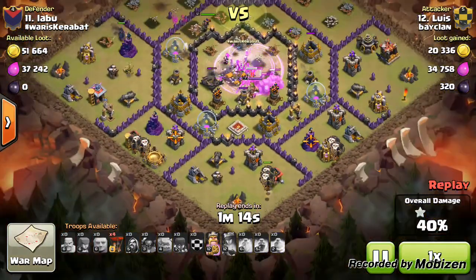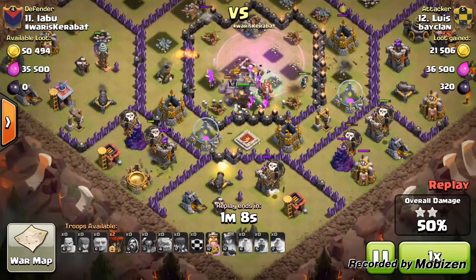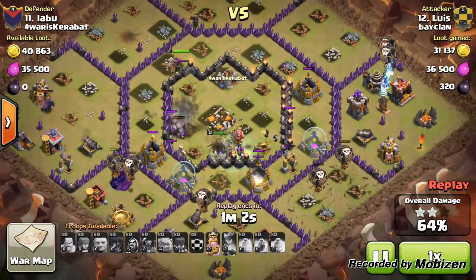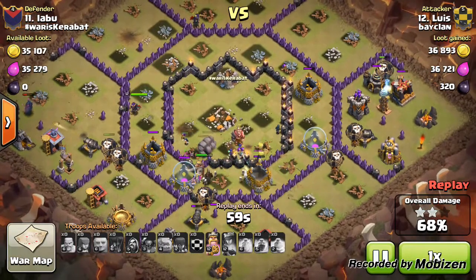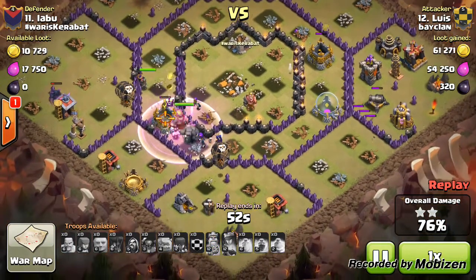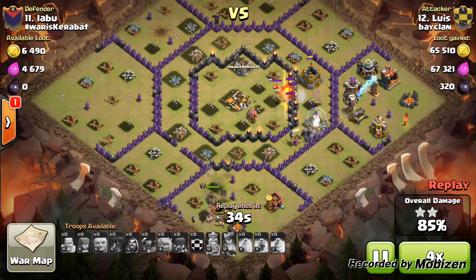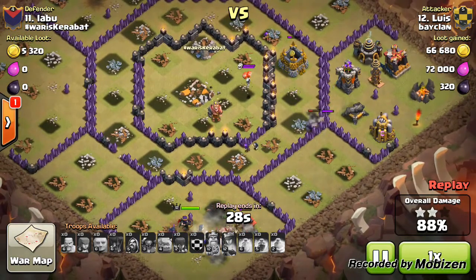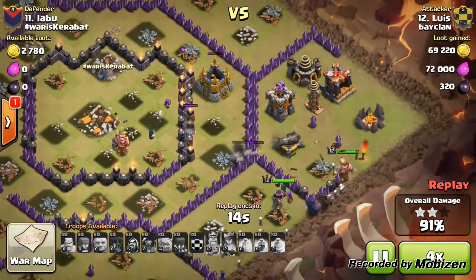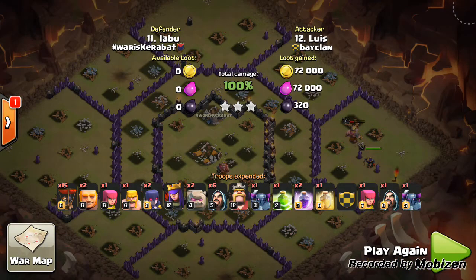His king went into the center, his queen is cleaning up buildings, then he places the remaining balloons to clean off the rest of the defenses. Almost every single defense at the bottom and sides is getting destroyed. Almost every single troop is left over — except two wizards. A brilliant attack, very well planned and well executed. He didn't re-attack — he was the first attacker on this base. Well done, Lewis, for coming in at number one.